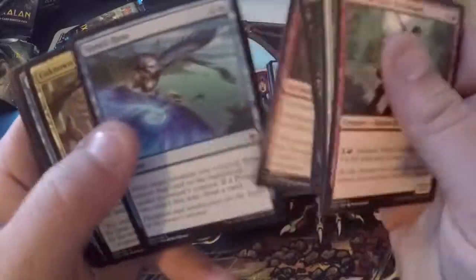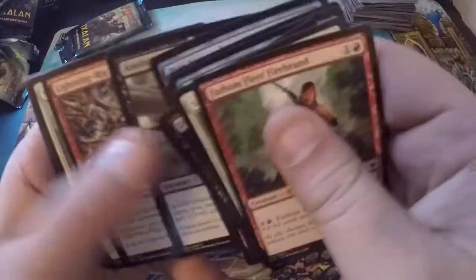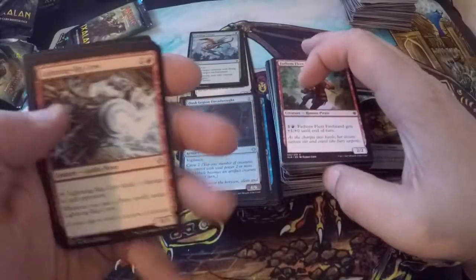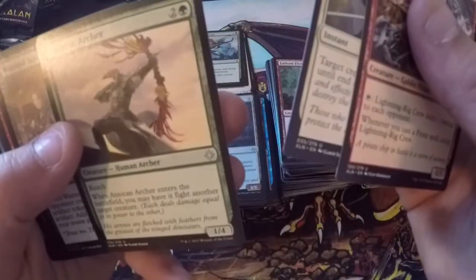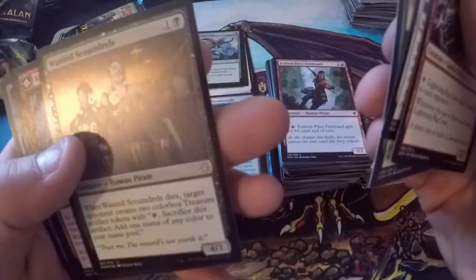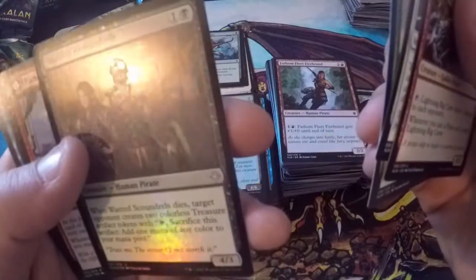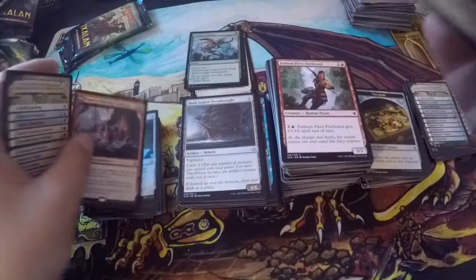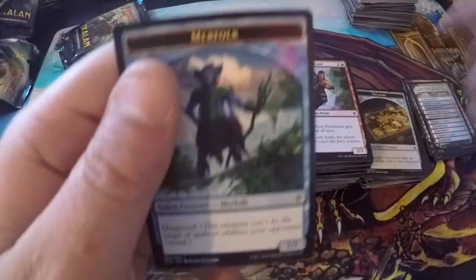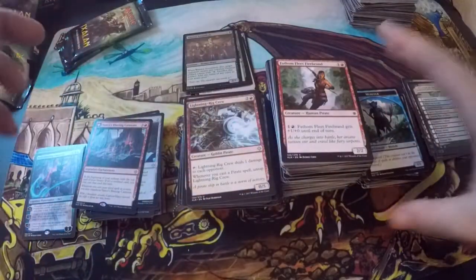One with the Wind, Run Aground, another Anointed Deacon. Lightning Rig Crew — my watch telling me to get up and walk around. Sheltering Light, Anointed Deacon Archer, Wanted Scoundrels. Another Vance's Blasting Cannons — weird looking foil but it's cool. Three Vance's Blasting Cannons total. Another checklist and merfolk token. Look at all the merfolk.